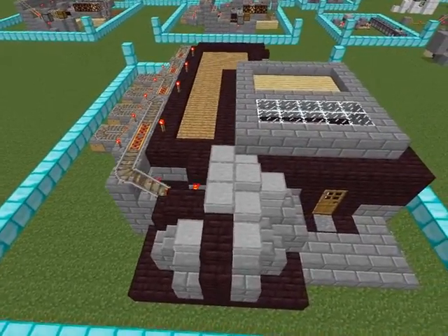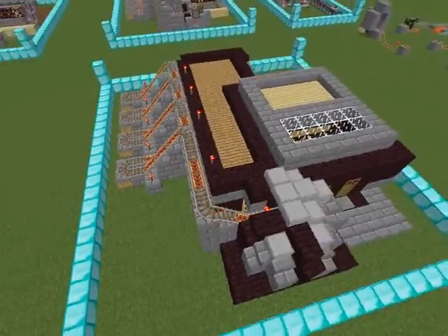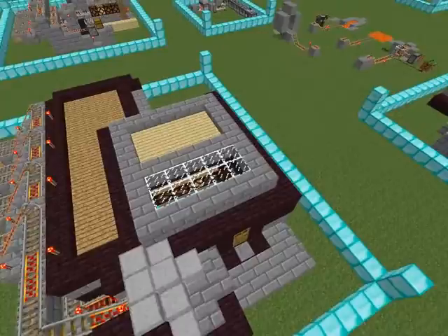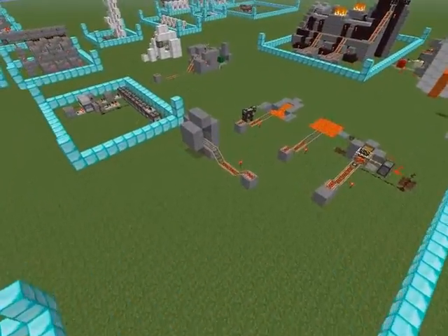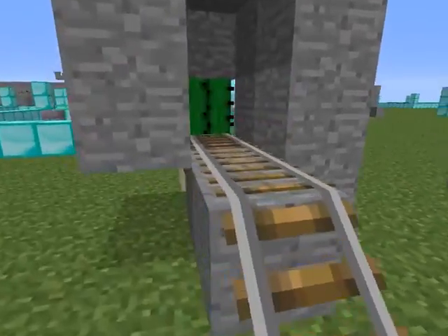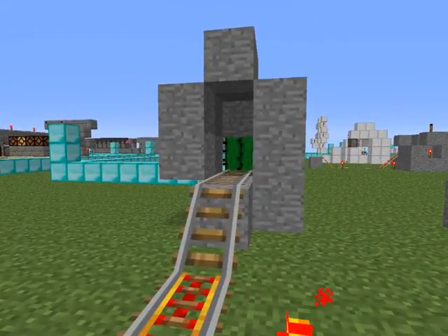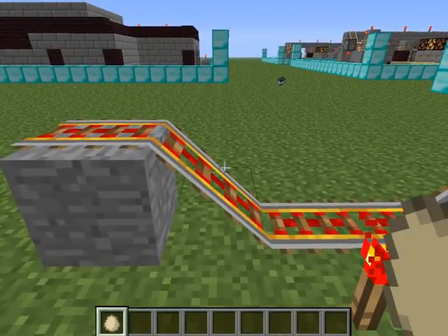So I redesigned it, found something that works, and built a nice looking train station out of it with four exits. Just to show you what the problem is, right here I have more or less the way it was designed before - the train station we had - and I'll actually show you how it worked.